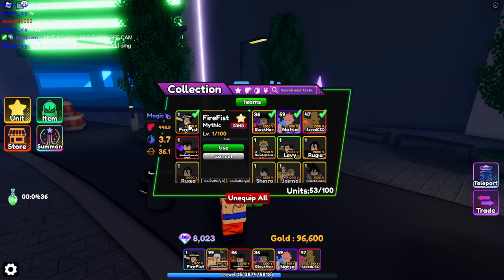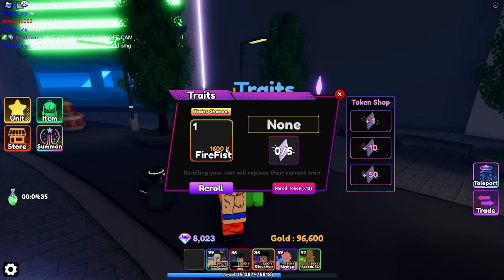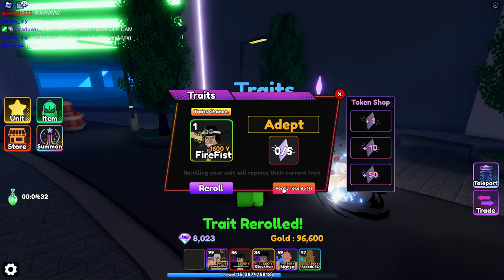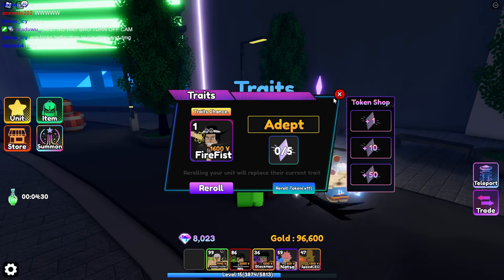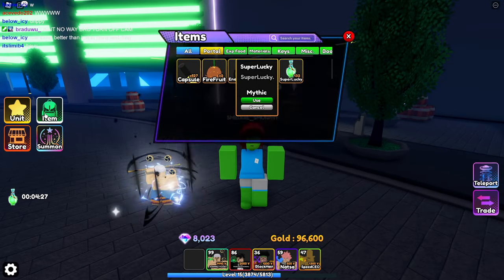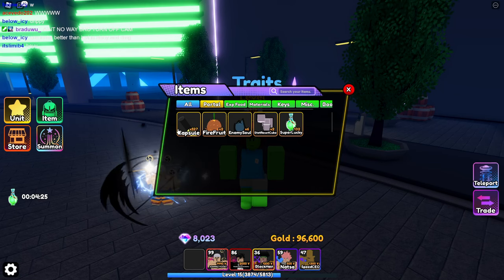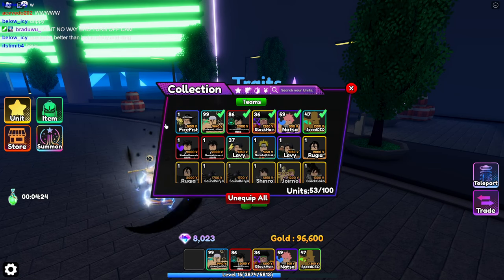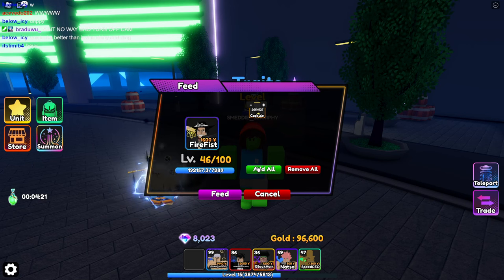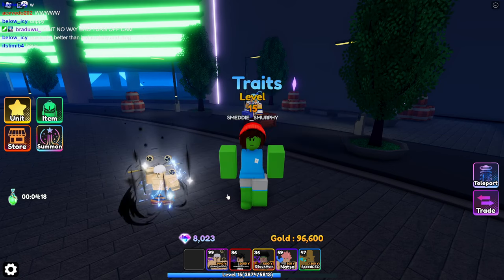Let's see if we get something good. Now we'll go to items. We have 500 and something capsules, so if we take him and we feed him — add all, add all. Okay, let's feed him that much.